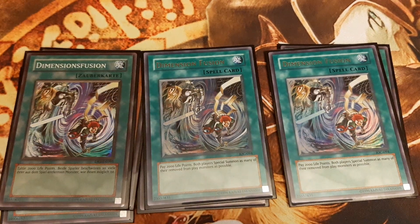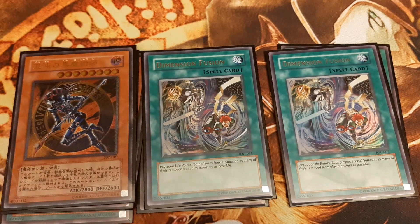The next step is to simply repeat Step 1 and Step 2 — tributing Dark Magician of Chaos and special summoning him back with Dimension Fusion — adding Dimension Fusion back with his spell-adding effect, as that effect is not a hard once per turn.